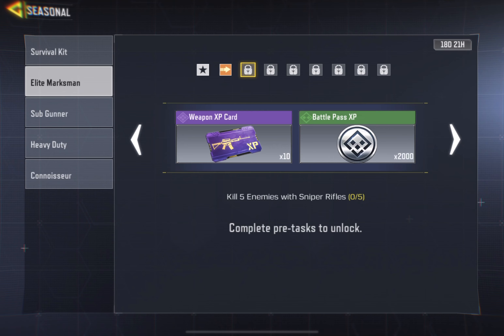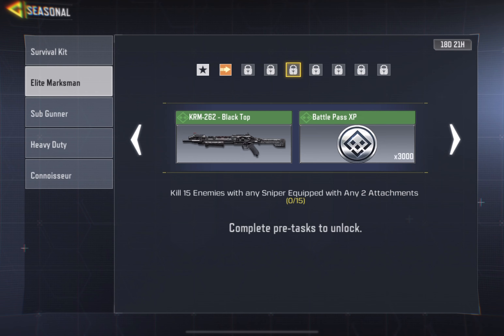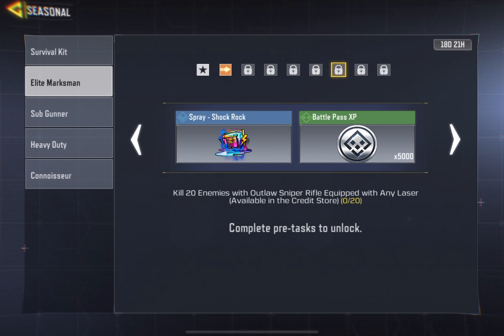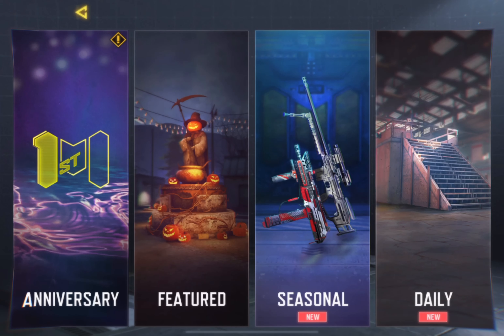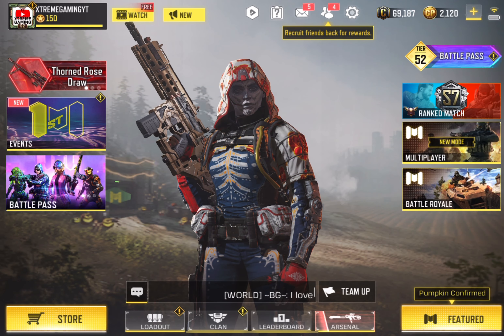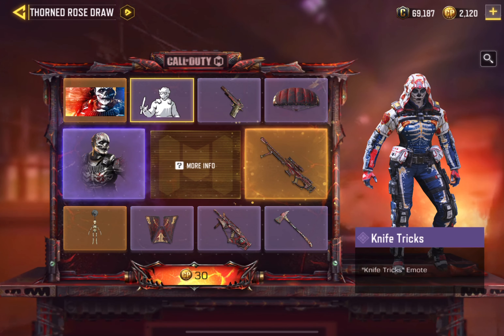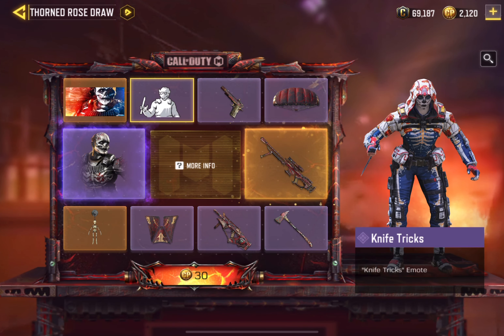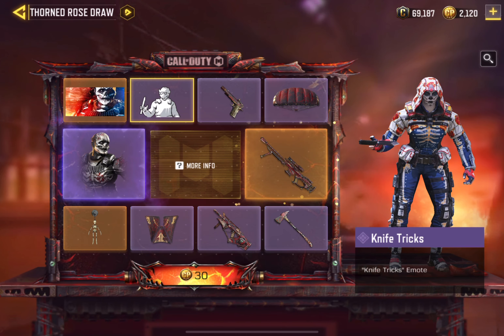The gun is awesome — it gives you a lot of hit markers. It's a good team fight gun. I won't say it's really overpowered, but in a ranked domination or hardpoint game where you know where the enemies will be, you can really spam fire this gun. You may have seen other players who have unlocked it through the Lucky Draw Hawks Nest.